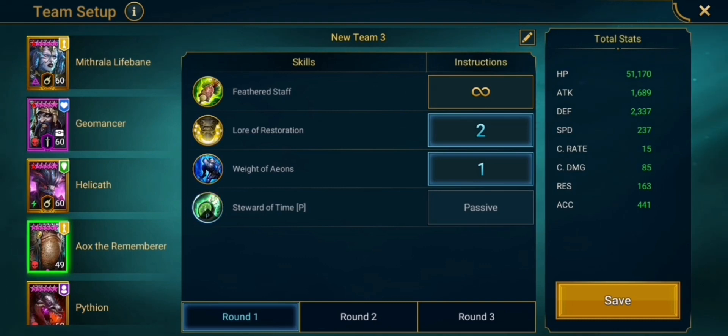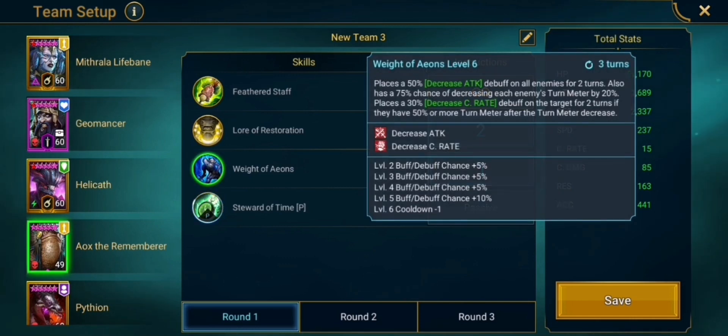Next up is Aox. He has his A3 prioritized, which is the decreased attack and decreased crit rate skill — a very nice skill ensuring that the boss doesn't hit very hard and doesn't crit us. However, I noticed that the decreased crit rate debuff wasn't landing on the boss. Looking at the skill description, it places a decreased crit rate debuff on the target for 2 turns only if they have 50% or more turn meter. Since we can't decrease the boss's turn meter, the decreased crit rate isn't going to land.